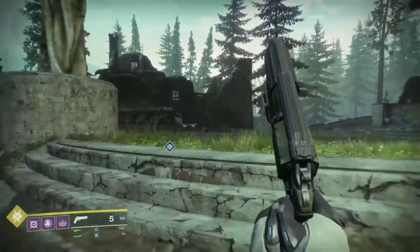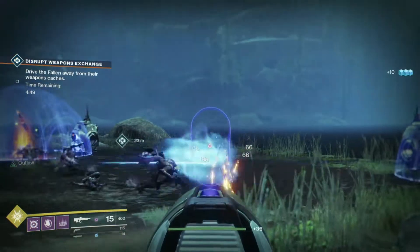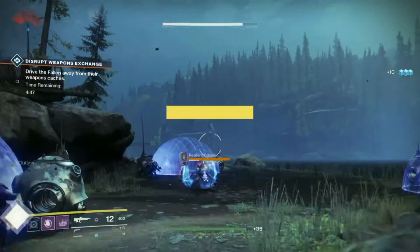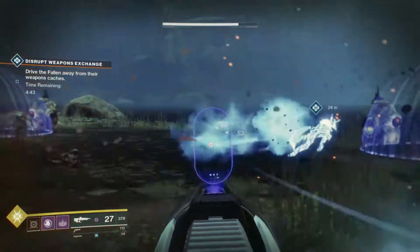The first spot you'll see on screen now, and the second spot is just up over this hill. The public event is going to start off with a single wave of enemies and three separate weapon caches. Once the wave of enemies has been defeated, an Arsenal Walker is then going to spawn in.